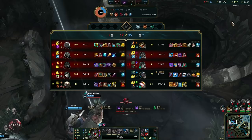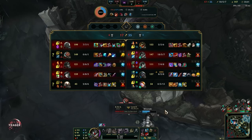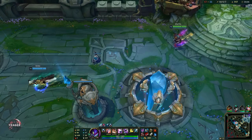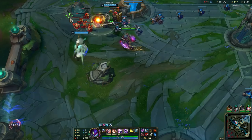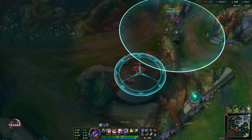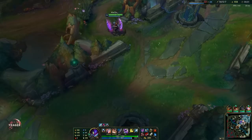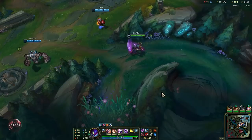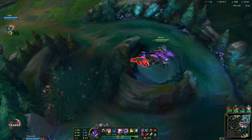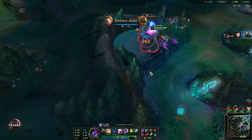We should definitely build towards Grievous Wounds. Go for the Executioner's Calling here — you can just sit on the component if you want. It's going to deny the healing Katarina gets and also Miss Fortune and Illaoi. We are mainly looking to deny Illaoi the healing though, because she is so fed — without anti-heal she's going to heal up while fighting us. It's also great against Katarina's AD build with Conqueror and MF's Bloodthirster, so we get a lot of value from 800 gold.